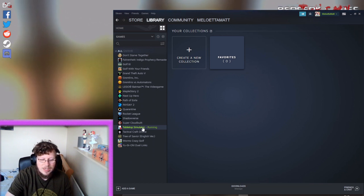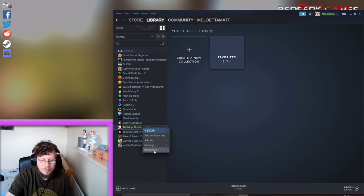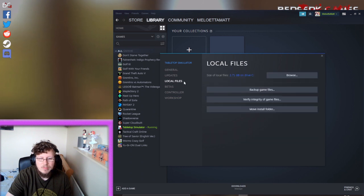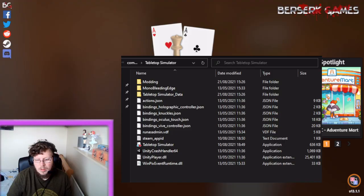What we do is we go to Properties, and within Properties we want to go to Local Files. Then once we're in Local Files we want to click Browse.